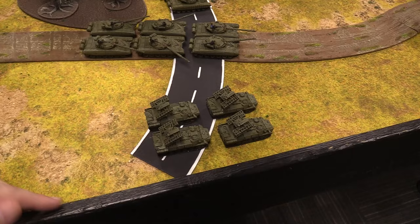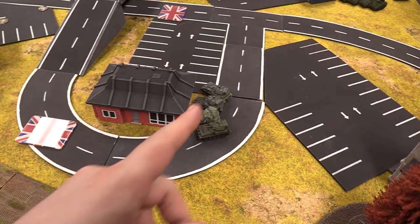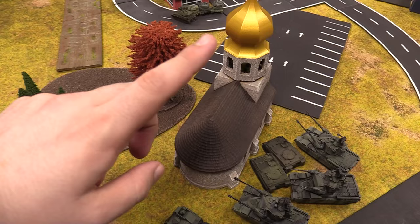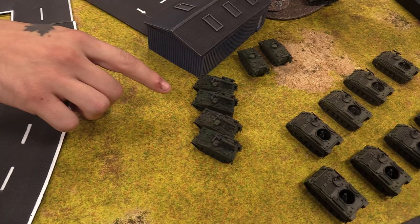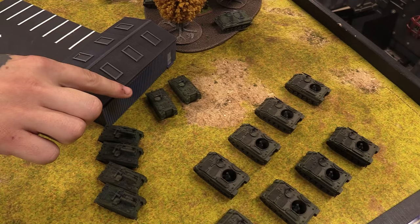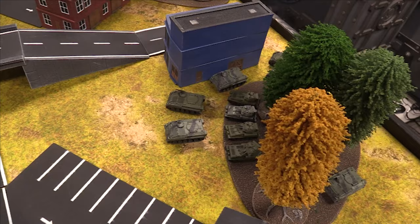On the British side: Scorpions hanging out there, disbanded infantry inside the church, Rapiers, Marksmen. Over this way we have the Spartan MCTs with the Milans, Mortars, the HQ for the Medium Recce Squadron, more Scorpions, and in the back of the forest the HQ for the Mechanized Company. And in there you have a Mechanized Platoon with the Milans.